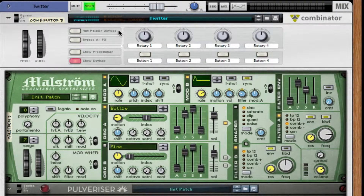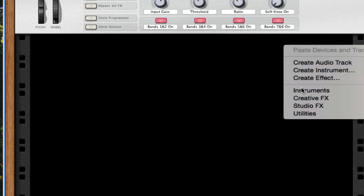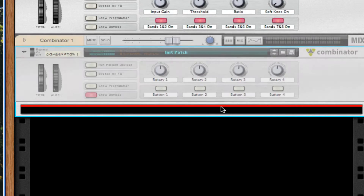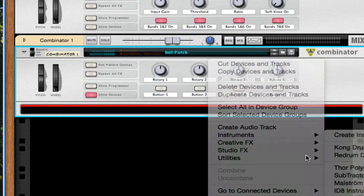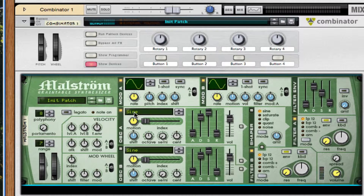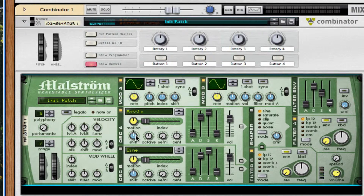Now I'm going to show you guys how to create this Twitter sound — we're going to have a listen to it first. In order to create the Twitter sound, you need a combinator to keep everything nice and tidy. Inside the combinator, create a Maelstrom, and for the first oscillator change it to a bottle found in wind.